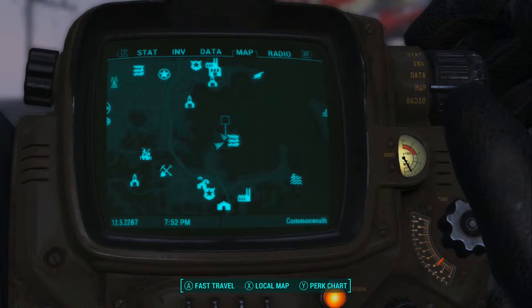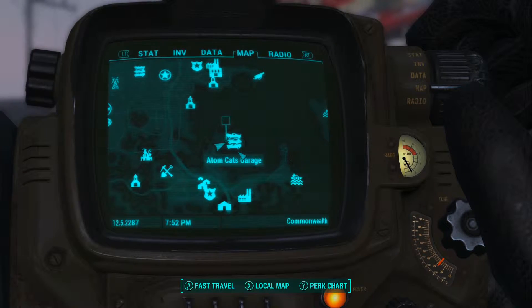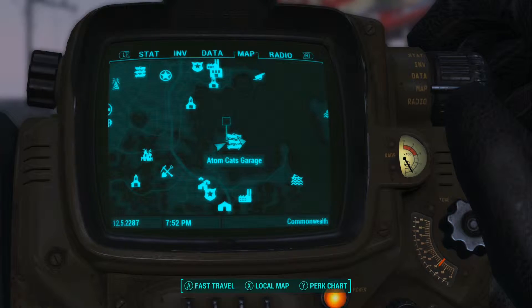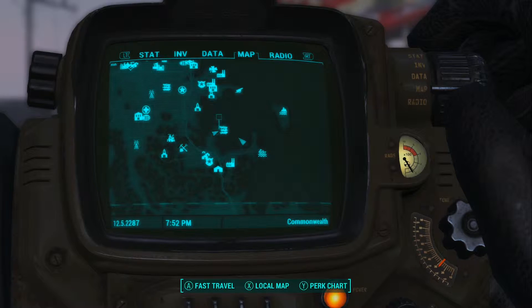What's up guys, JDogTheWise here, bringing you another Fallout 4 bobblehead video. This time we're going for the unarmed bobblehead, which is probably the easiest in the game to get. It's in the Atomcats garage, which is in the south-east-ish part of the map.